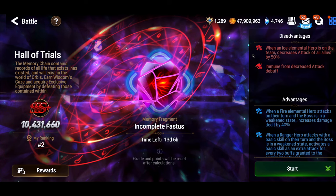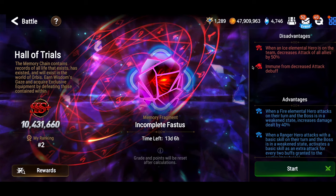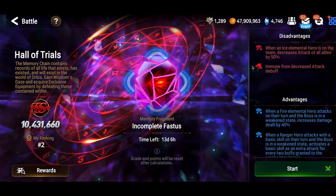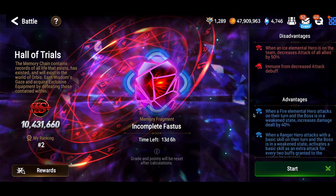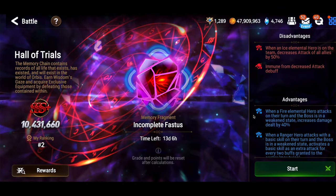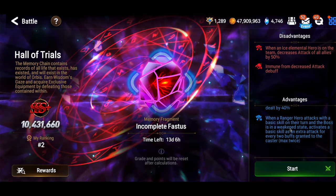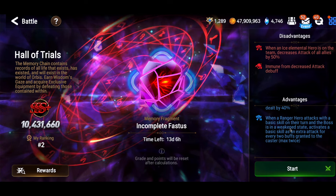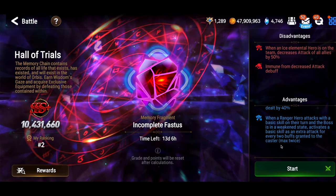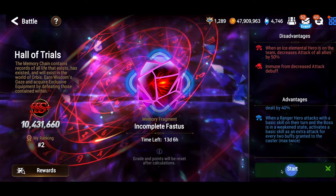First, if you have an ice elemental hero anywhere on the team it decreases the attack of all allies by 50%, so no ice units. Fastest is immune to attack down, which is not a big deal because he self-cleanses every time he takes a turn anyway. If you have fire elemental units on the team during the break phase they will do 40% more damage, so fire units are good. Last is the ranger bonus: if you're a ranger and you have two buffs you'll attack twice, and if you have three or four buffs you'll attack three times, so you want to try to maintain at least two — ideally four — buffs at all times.